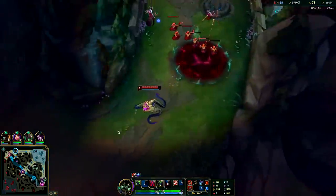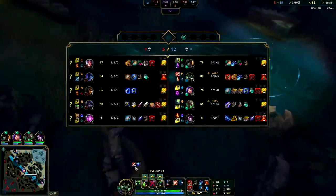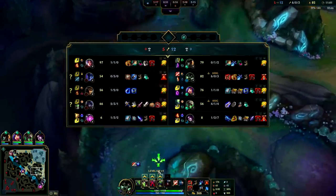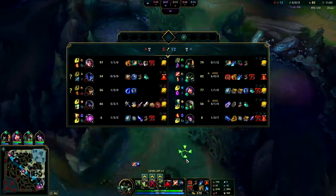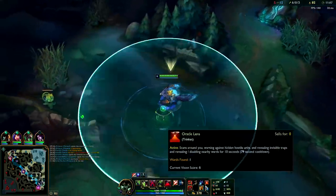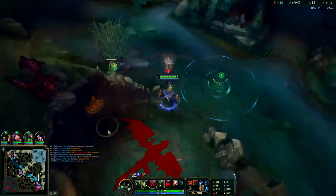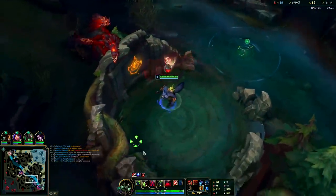Bot lane is shoved up. Dragon's coming up so I want to stay in the area — I don't want to push top too much because that gives up Dragon control. Twitch AD carry is an AD carry that needs a lot of help, so if enemies are shoving up against him, ganking is a really good option. Twitch is horrible early game, but late game he's one of the best AD carries in teamfights.